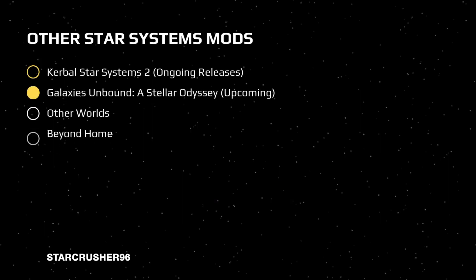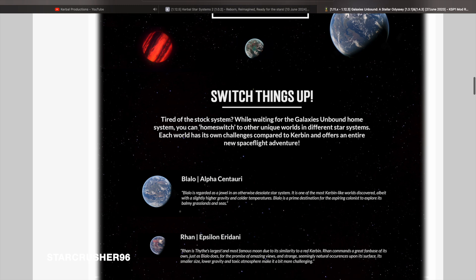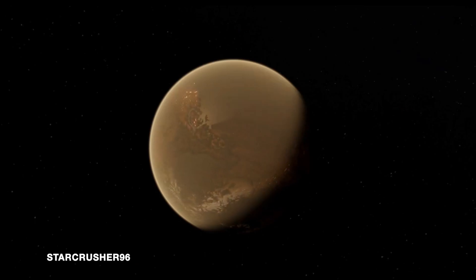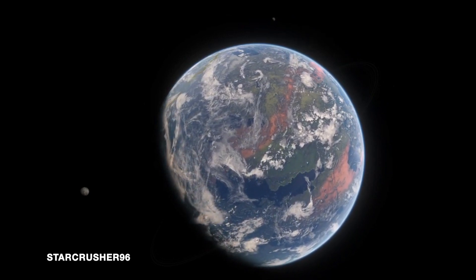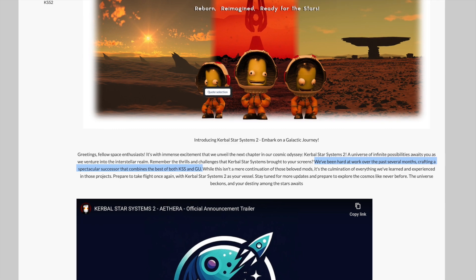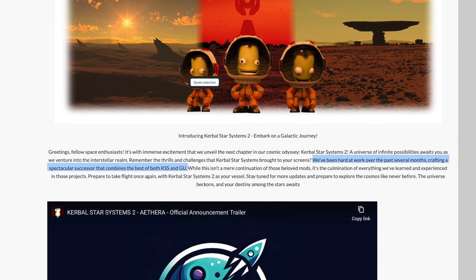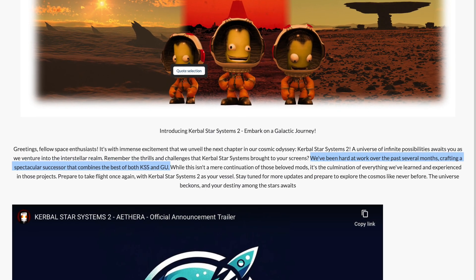Next up we have Galaxy's Unbound: A Stellar Odyssey. This one is still in development — like Kerbal Star Systems 2 it had a previous release but is being rebooted and reworked. It's made by the same developer, StarCrusher96, who also posts work-in-progress footage on his channel. There is a re-upload of the outdated previous release floating around if you want to try it. The developer mentioned that the rebooted Kerbal Star Systems 2 is meant to be a successor combining the best of both Kerbal Star Systems and Galaxy's Unbound — so they might eventually be part of the same project.